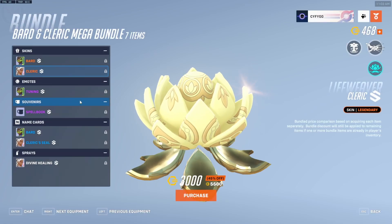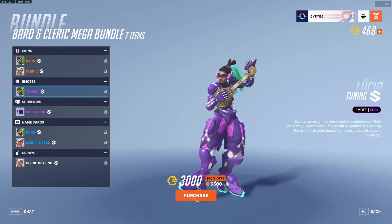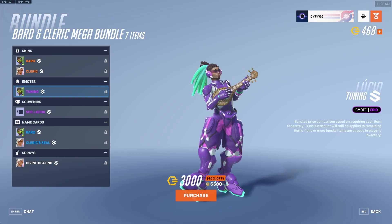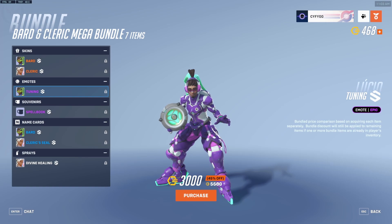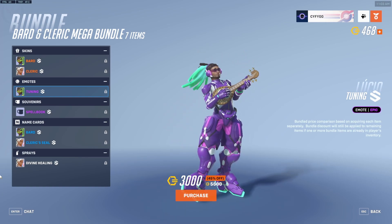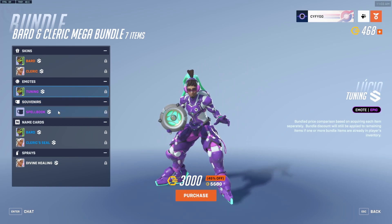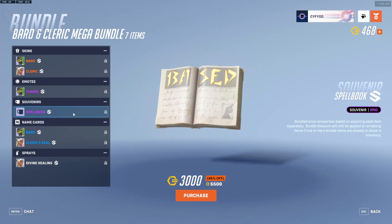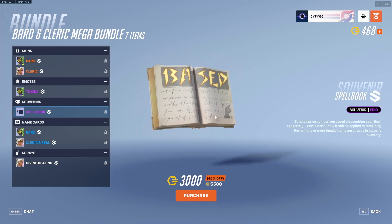Sorry. The Mega Bundle comes with the tuning emote for Lucio — he plays the Overwatch theme. Let's listen again. Yeah, duh duh duh, duh duh — that's the Overwatch theme. Cool. It also comes with the spellbook souvenir which says P.A.C.E.S. on it. That's funny.